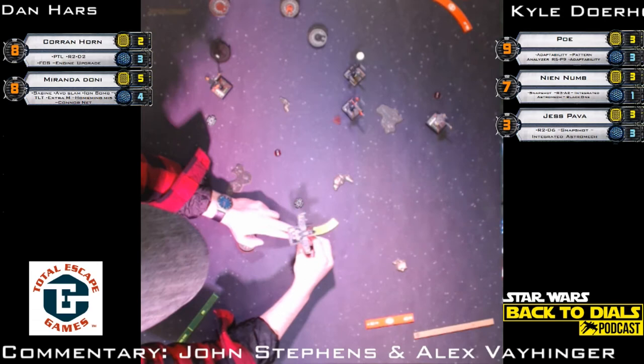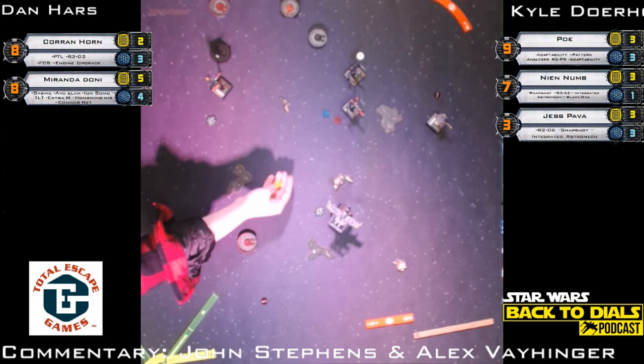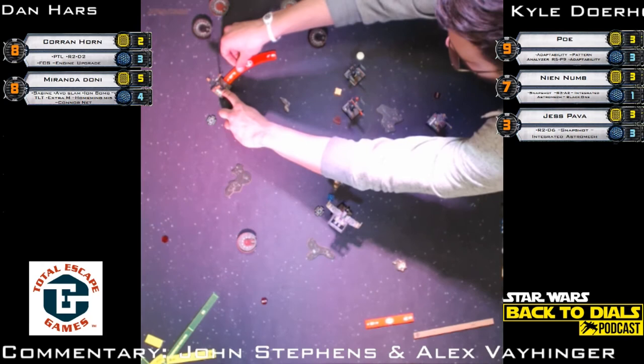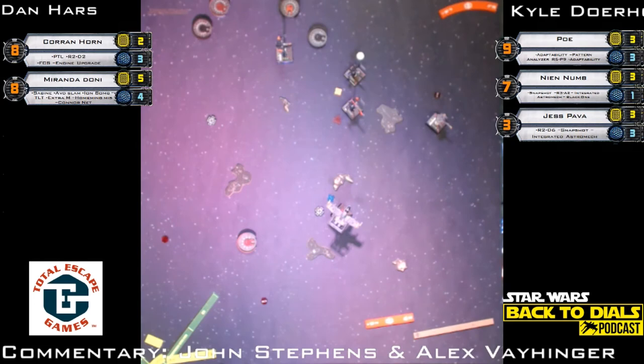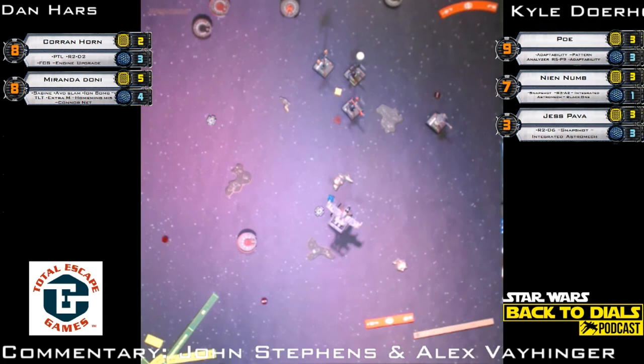Miranda with the little bank maneuver. Kyle definitely has a good strategy against Corran but he just needs to get some damage through. If Nien Nunb leaves this table and the Stress Hog goes away before Corran, at this point that puts Kyle in a bad spot — real uphill battle. The path to success for Kyle is very cloudy at that point. Poe Dameron with a long bank followed by a boost.